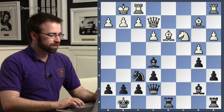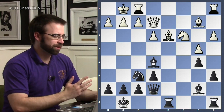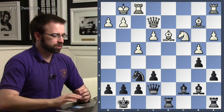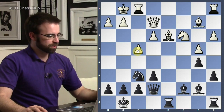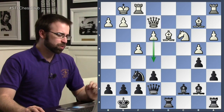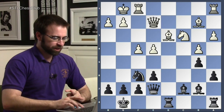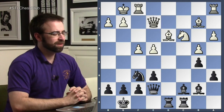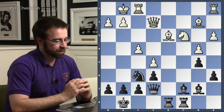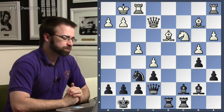That forces white's hand — you have to deal with that potential threat. So white played f4 and the bishop goes back. It may look like f4 is good for white, maybe he can push the pawn up — that's certainly what white thought. But after e4, black spends another turn developing a piece, and white again pushes his pawn. Black has spent a lot more time developing pieces than white.